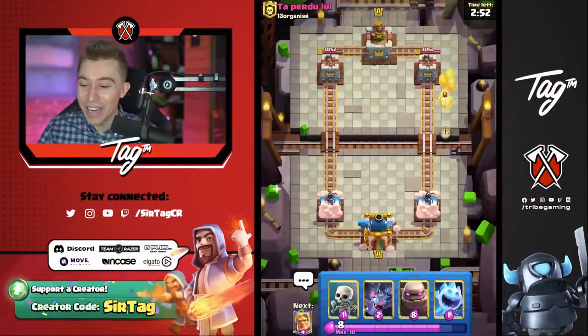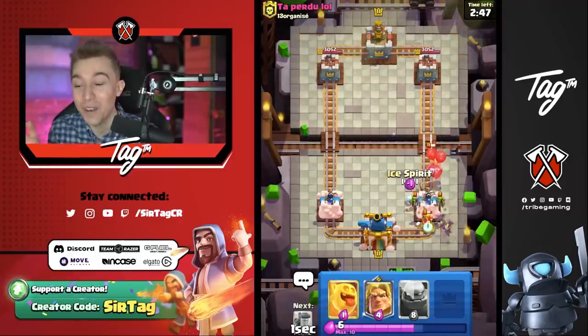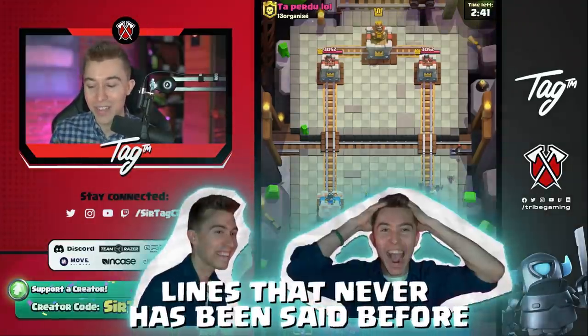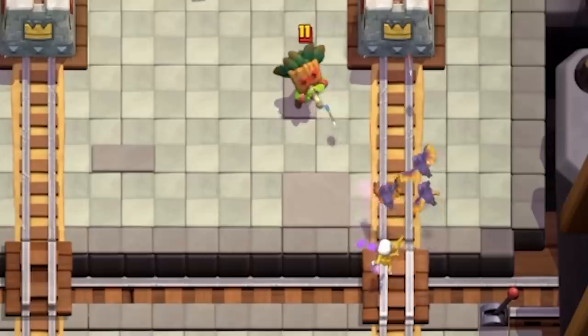All right, jumping into the action here. Obviously, if we're playing against a Logbait deck and I have absolutely no small spells, this is not who we wanted to see. I'm going to go for an Elixir Collector in the middle. Hopefully he rockets it, and then I get another mirrored-up Elixir Collector to make our paradise. Oh man, this is a Dark Goblin too.